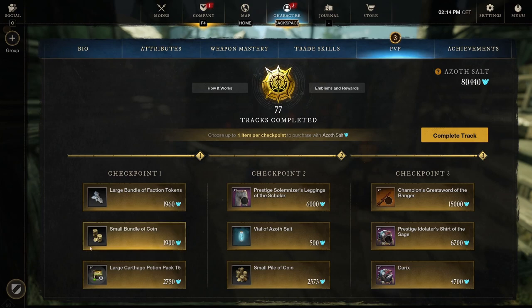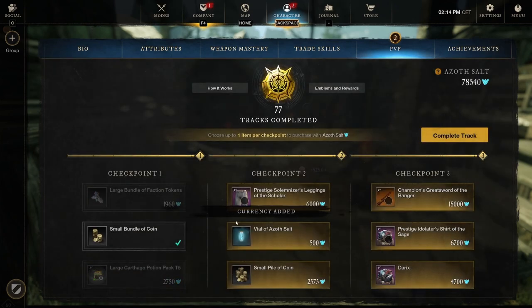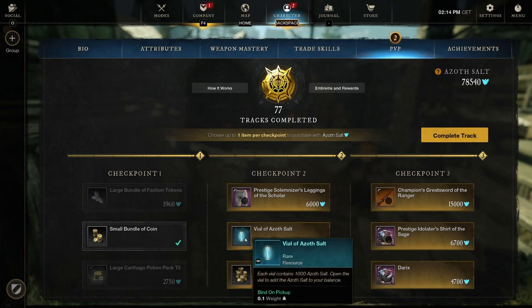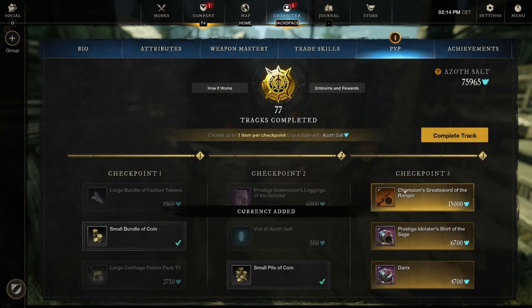Checkpoint 1: large bundle of faction tokens 4,400, small bundle of coins 825, and a large cartago potion pack. Going for the coins in track 1. Checkpoint 2: the Prestigious Solemnizer's Leggings of the Scholar — intellect with Shuriken Energy and Resilient, actually not too bad. Medium legwear might work for a light loadout as Shuriken Heals needs a light loadout. Also a vial of azoth salt — 1,000 azoth for 500 — and a small pile of coins.